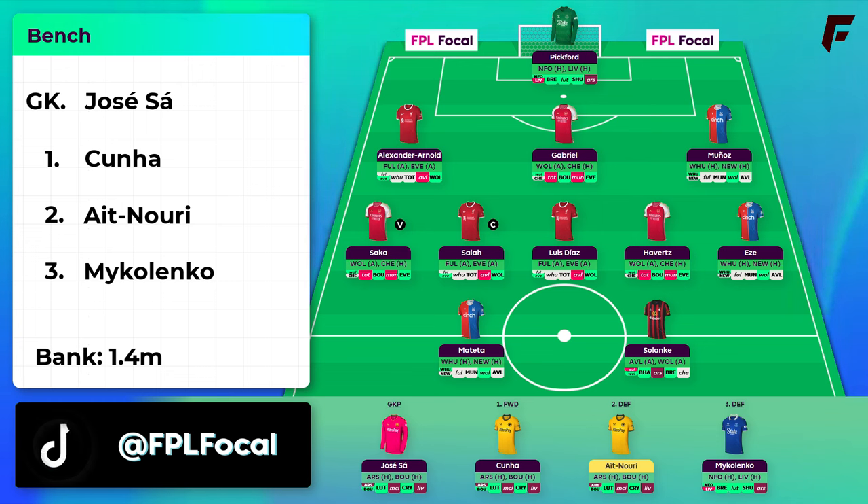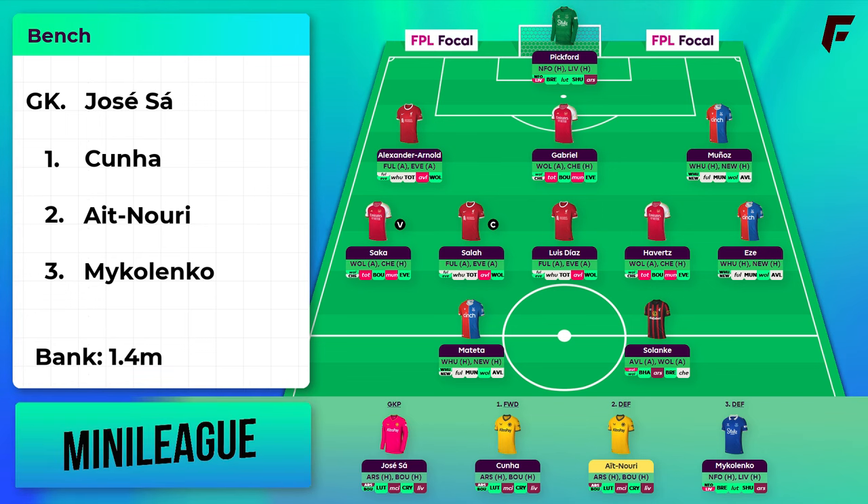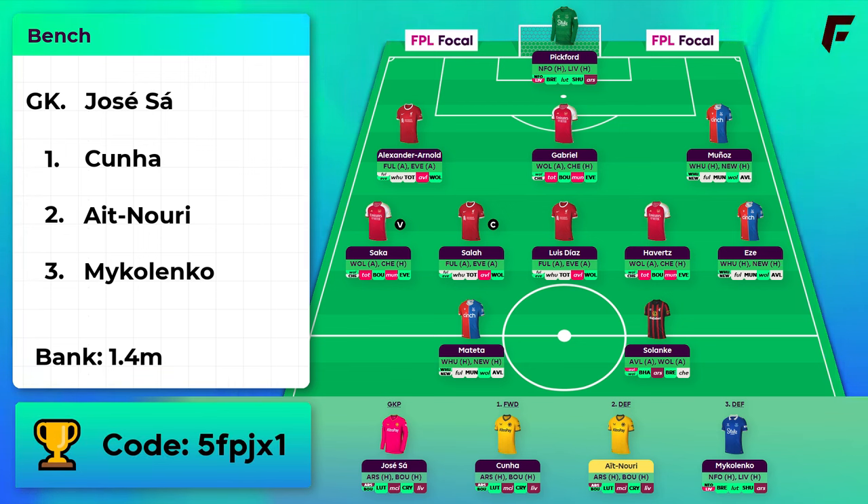As a quick reminder of how the free hit chip works: if you make a transfer and then activate it, that transfer will be reversed the next gameweek and you can't roll 2 transfers into a free hit. So if you had 2 and you've got your free hit active, you'll have 1 free transfer in GW35. I've also had a few comments from those of you that accidentally took a minus 4 hit and forgot to activate — if you ever do that you can still wildcard or free hit and all the hits are wiped away.